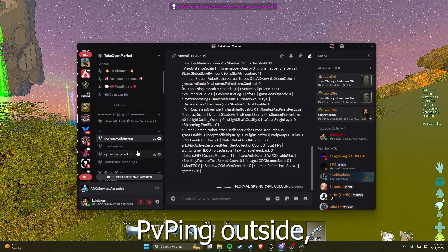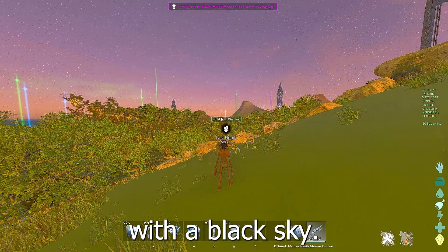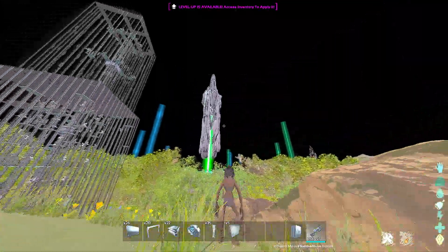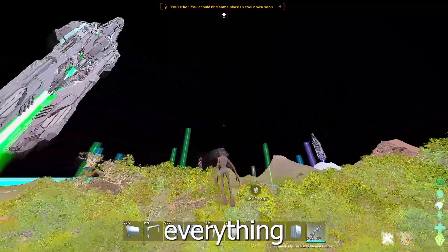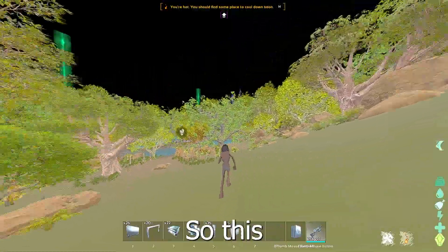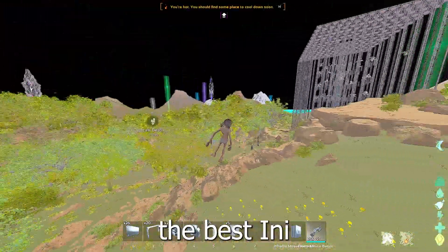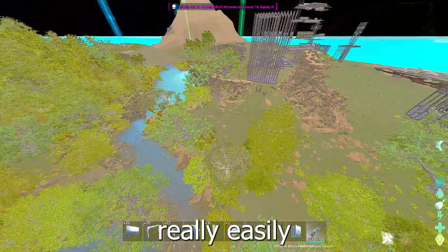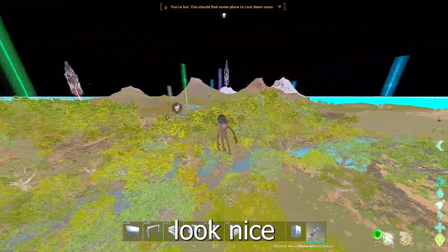Whenever you're PvPing outside, you might want to go with a black sky INI because this will make tech suits really visible in the air - you will just see everything in the air. But in caves it's really grey, so this INI is trash in caves. But outside the cave, this is in my opinion the best INI for visibility. You see everything in the sky really easily, and also everything on the ground pretty easily, and the trees look nice.